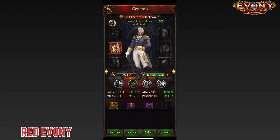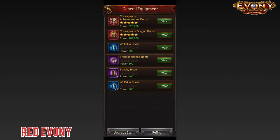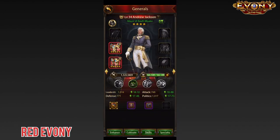Next, we go to the boots. The Courageous Akimene Day boots has two debuffs while the Fearless has one. Both of them have enemy siege attack. It's straightforward — we go with the Courageous Akimene Day boots. We go back to our General and suit him up.